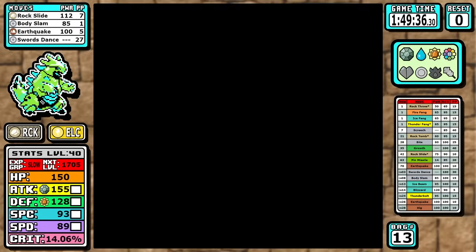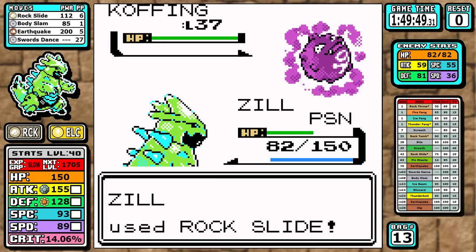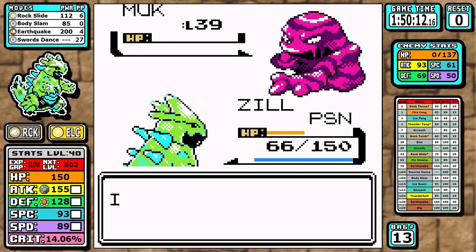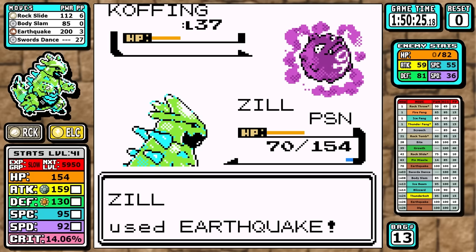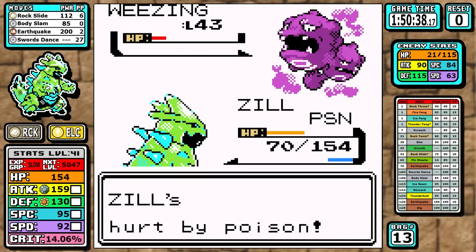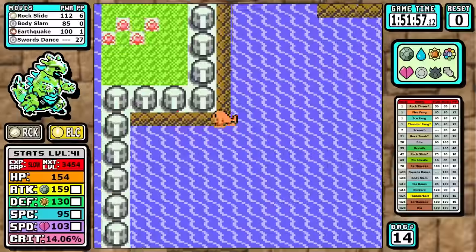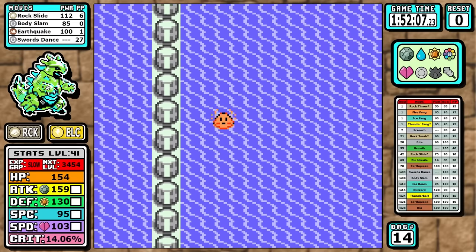Skipping ahead to Koga — I'm pretty much at half health and already poisoned, but it doesn't matter. I had already used some Earthquakes so I had to utilize Rock Slide on the Koffing, which isn't as good. Basically I had to save some Earthquakes. This fight is trivial regardless. Then it's time for the most brisk swim of my entire life down to Cinnabar — bare minimum track, no extra battles today.